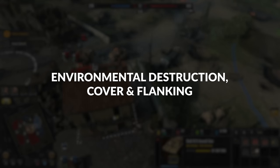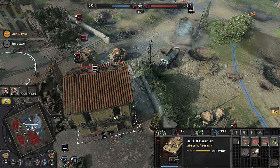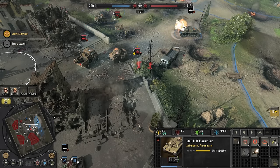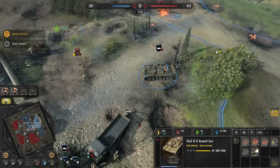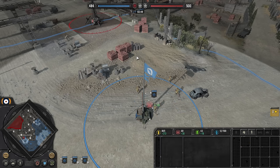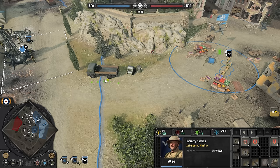Environmental Destruction, Cover, and Flanking. Company of Heroes 3 takes both environmental destruction and the cover system extremely seriously, and as before, choosing your angles of approach and hiding behind the right thing at the right time can be the difference between life and death. Take cover by ordering your units behind buildings, debris, sandbags, vehicles, or literally anything else littered around the battlefield that could conceivably block bullets. You'll see their destination pips take on a variety of colors — gray pips imply no cover, yellow pips imply light cover, and green pips suggest heavy cover.